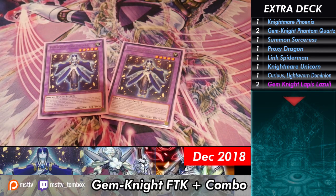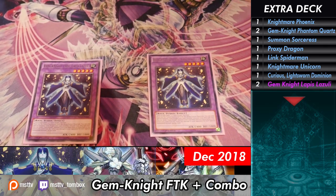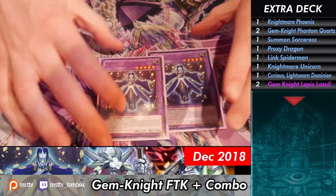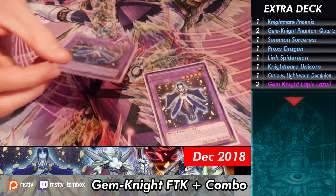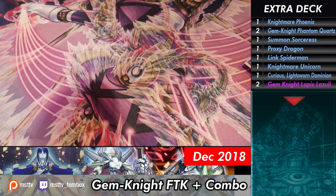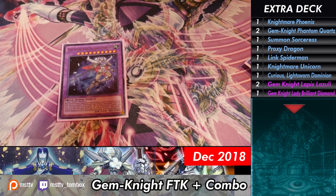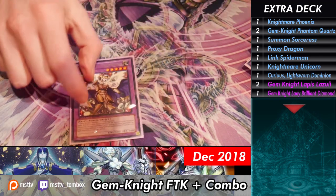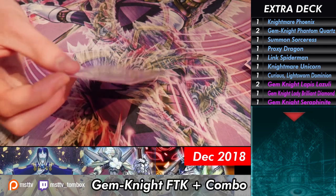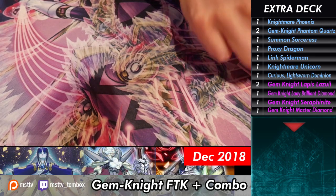Two Gemnite Lapis Lazuli — this is the sauce. Do you like playing into time? I do. I love when I'm going first and I go into time and I can just grind into people. It's part of the game — yeah, it's bad time rules but you're playing an FTK so you're already kind of going down the grimy road. Next, Gemnite Lady Brilliant Diamond — this is the Lonefire Blossom from the Extra Deck. It's great. Gemnite Seraphonite — it's good. Gemnite Master Diamond — limited.